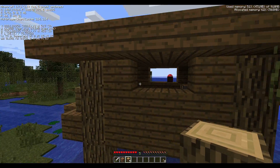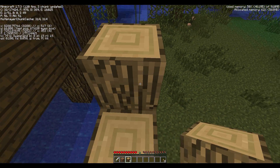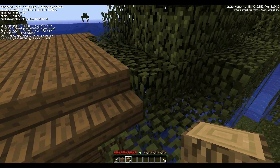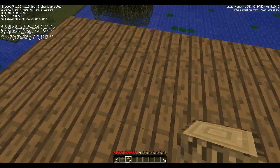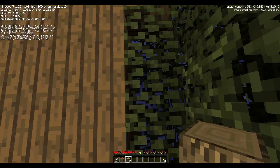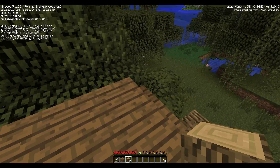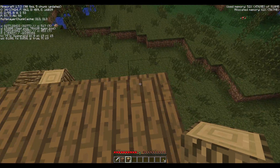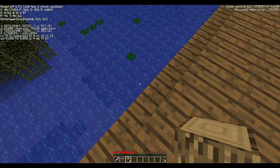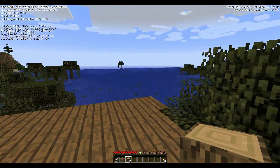If you look at the top of the roof, nothing will spawn on the rooftop itself. So nothing should spawn up here in theory. Your spawner should basically be the entire outline of this building — that's your spawning box for the witches.